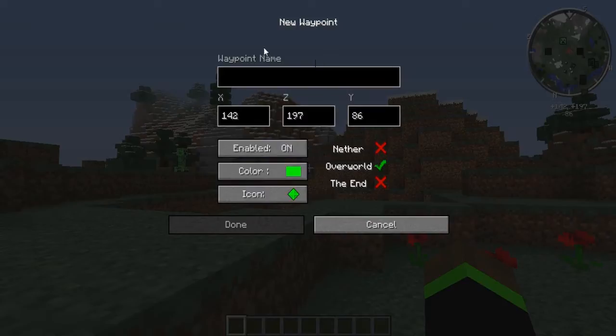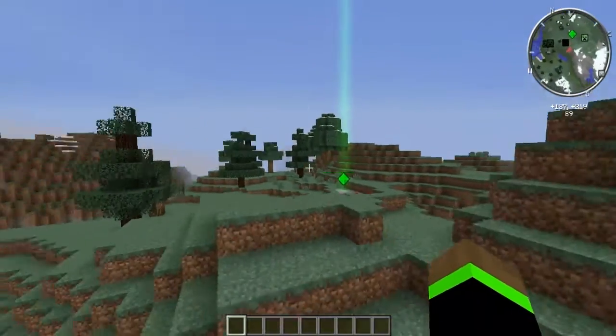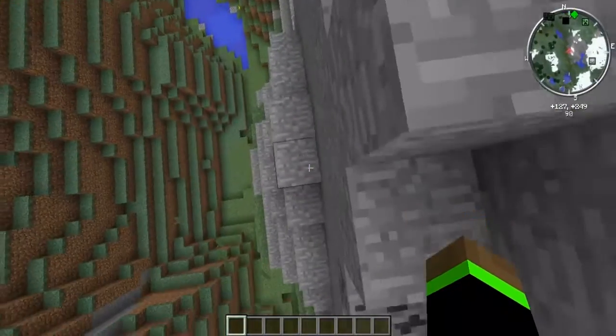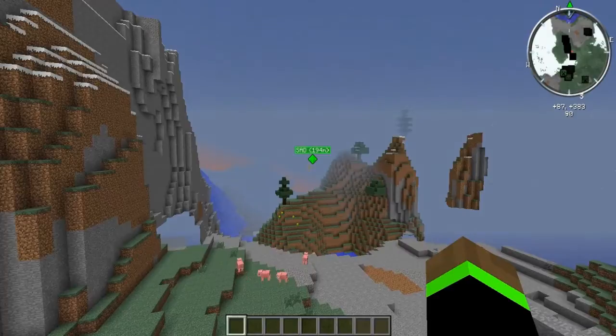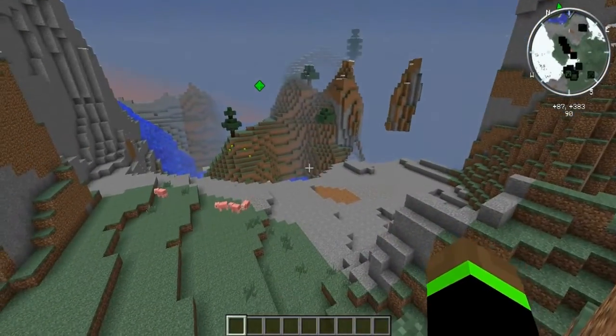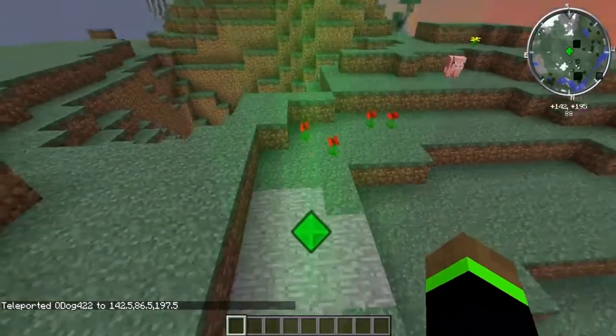Basically, if you press B on your keyboard it will open up the waypoint menu. Now you can name it anything you want — I'll just put 'SAD.' Then you press DONE and it will make this waypoint. You can see how far away it is and you can see a beacon in the sky. And the best thing is, if you have cheats on, you can actually teleport to it. All I have to do is press N, click on it, and press 'teleport to.' Now I am at the SAD waypoint again.